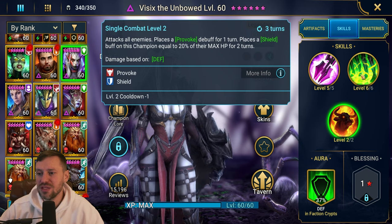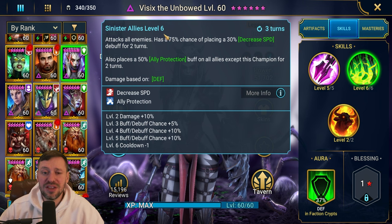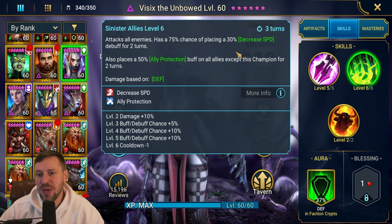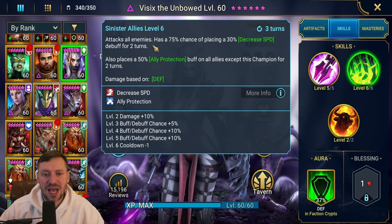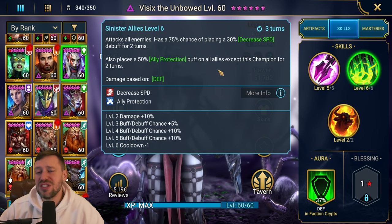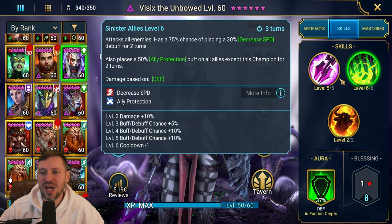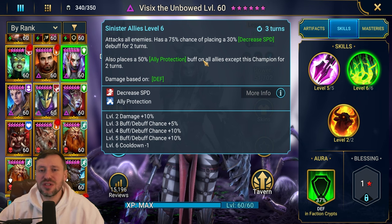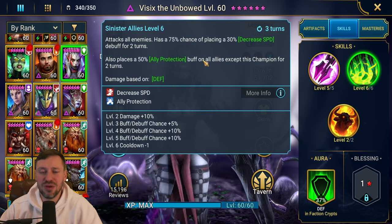Her A2 has a 75% chance - 100% when fully booked - of placing the big boy version of Decreased Speed for two turns, and also places the Ally Protection buff on all allies except this champion for two turns, on a three turn cooldown. Two huge skills on three turn cooldowns is just huge. The slow is great for Hydra - it's one of my favorite debuffs to use on the Hydra heads.